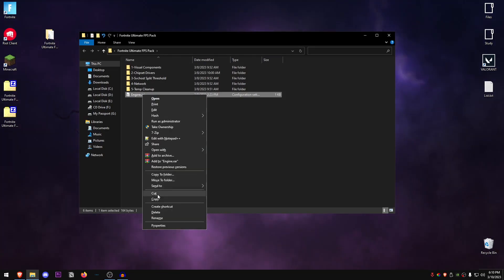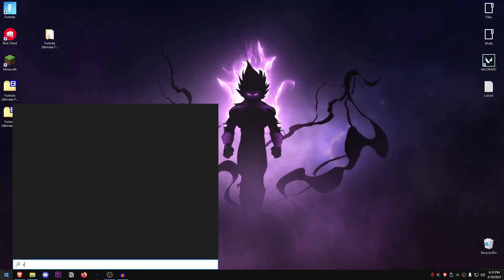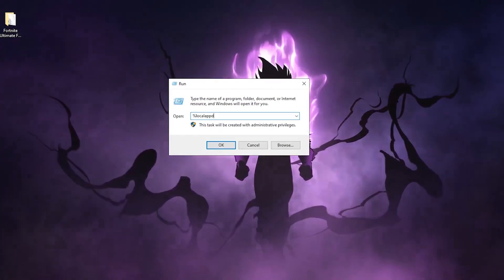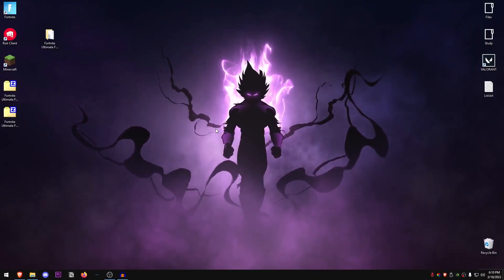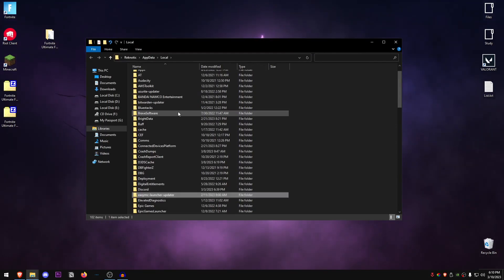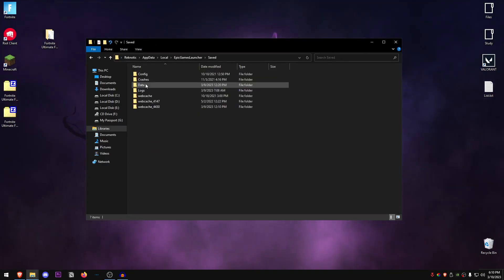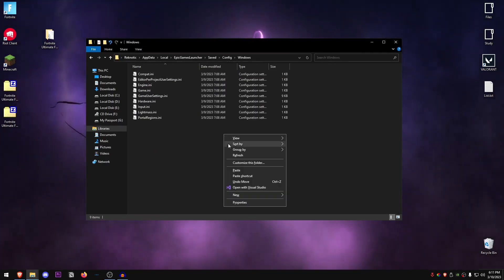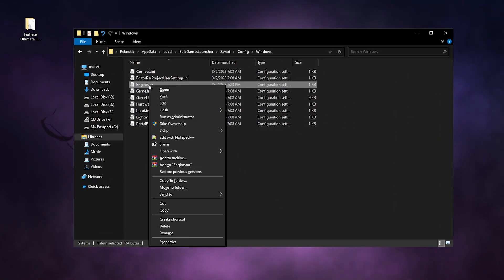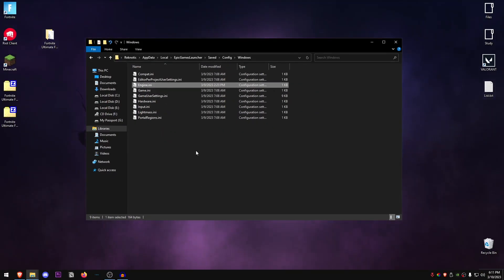Right click on the engine.ini file and copy it, then minimize the pack, go to your Start menu and search for Run. Open the Run box, type in %localappdata% and hit OK. Look for the Epic Games Launcher folder — press E to jump to the E section and open it. Go into Saved, then Config, then Windows, and right click and paste. Replace the file in the destination, then right click the engine.ini, click Properties, check Read Only, hit Apply, and hit OK.